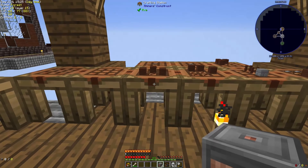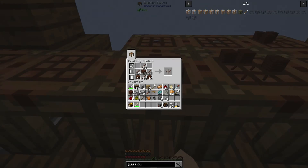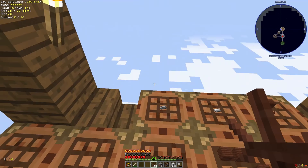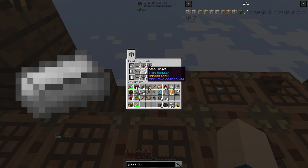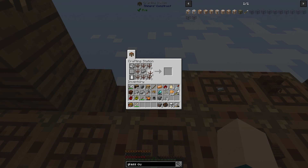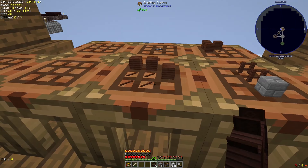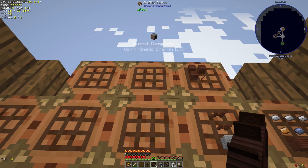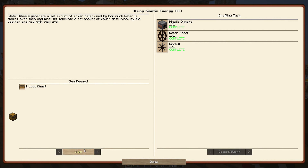Kinetic dynamos were part of one of the quests we needed. We also need to make a water wheel and a windmill. The water wheel takes a lot of resources — a lot of treated wood, a lot of treated sticks — and each one of these is only one-eighth of what we need. Actually, I did make enough — it's only four, not eight. So we have six water wheels. We also have eight windmill blades, which is what is required to make a single windmill. Using kinetic energy — that's another quest completed, back on the immersive technology quest line.